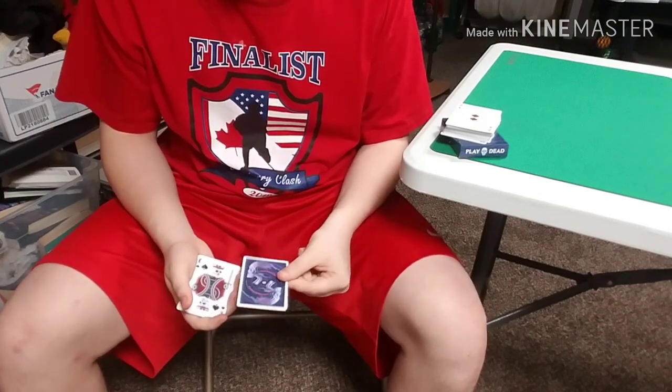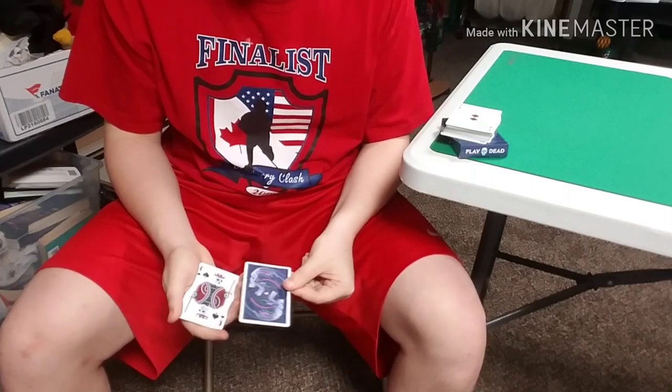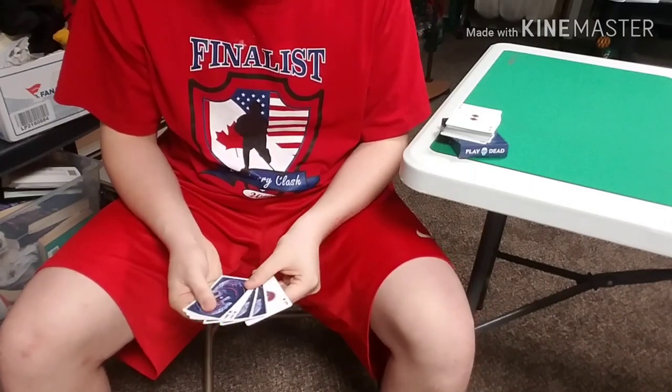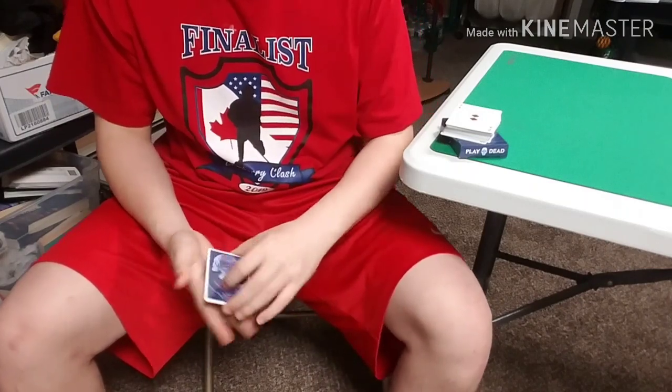Once you've done the Elmsley count — don't show this card because it's an ace — just take that face-down card and set it on top of the deck face down.